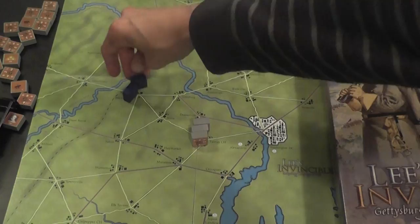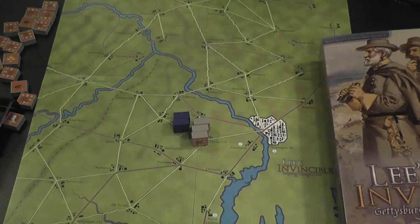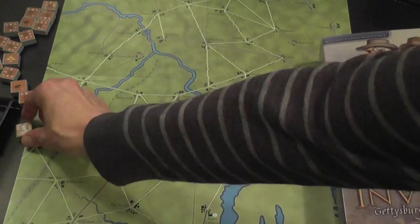Units are activated for movement and have different amounts of movement points. This is a point-to-point map, so moving to each location consumes a movement point. You activate your units, move them, and at the end of movement you resolve battle in all locations containing blocks belonging to both players. You also have leaders, and leaders in the system have special unique abilities — each game tells you what the specific abilities are for that leader.